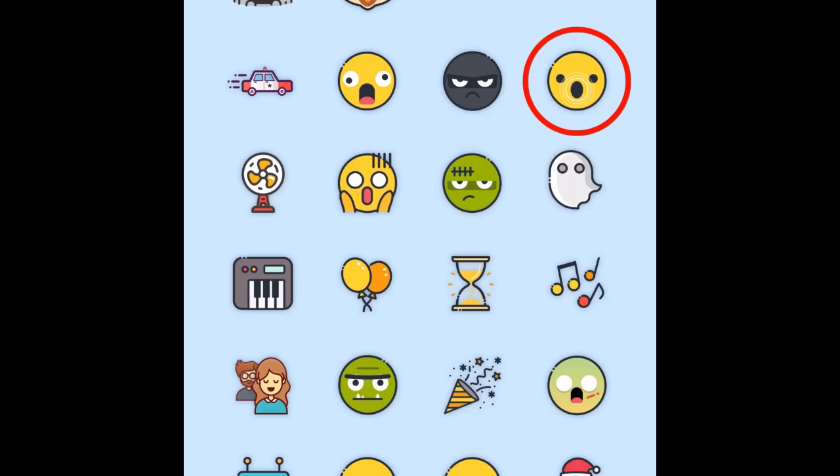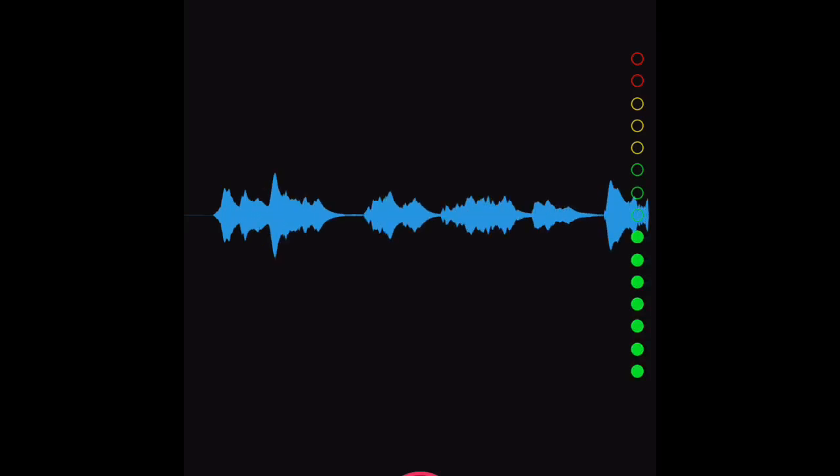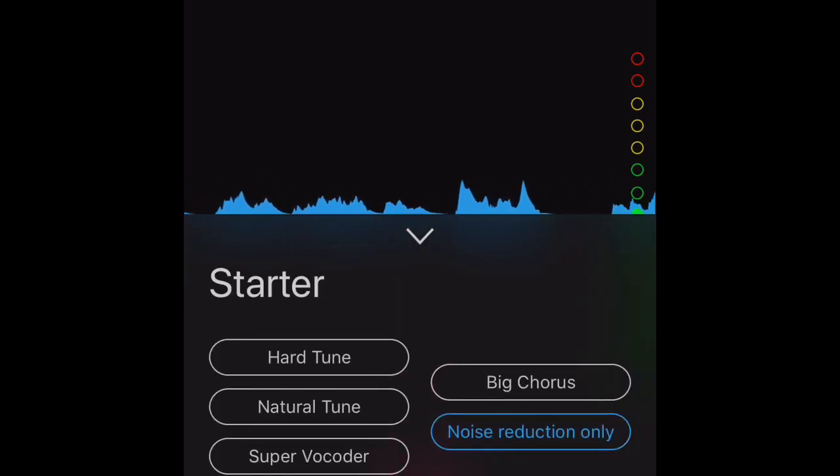The next app is called Voloco. This is another good app to use online and they have a bunch of different voice changers available.